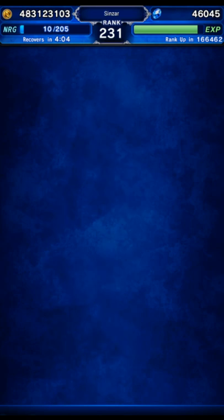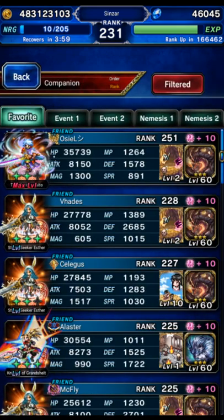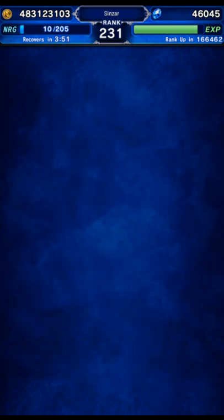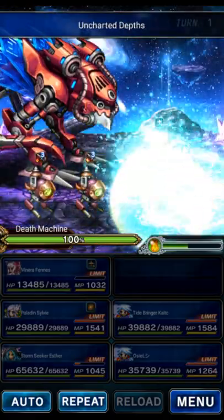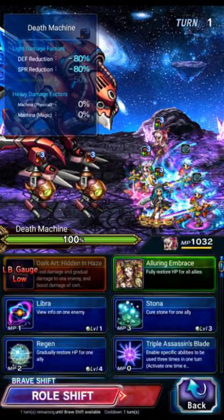Hey guys, we're going to be going to Death Machine for an all-mission clear, and we're going to be using Esther to tank everything — including the million-plus damage fixed attacks. Let's get in here and give it a go and see if we can make this work. This is going to be a little tricky to pull off, but I think we can do it.